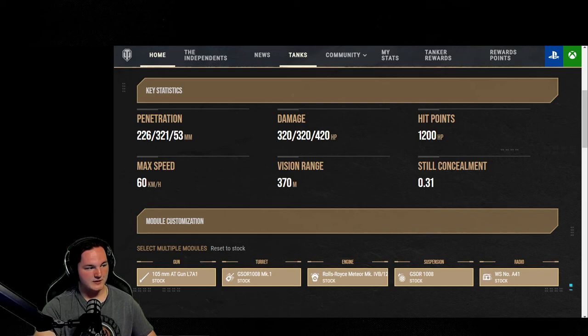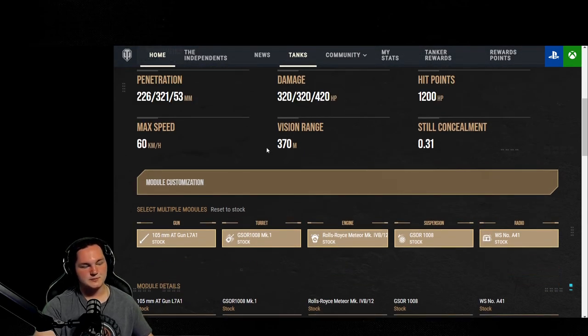Starting off: 226 standard penetration, 321 premium, 53 millimeters of high explosive, and 320 damage across the board between your AP and APCR. AP rounds travel at 1,066 meters per second, your APCR at 1,411 meters per second, and high explosive at 1,066. Shell velocity is absolutely fantastic. Load the premium rounds in and you're going to be hitting targets across the map without much of a problem. They do have only 9 millimeters more penetration at 500 meters — 220 versus 211 for standard AP — because AP doesn't lose as much penetration over distance.